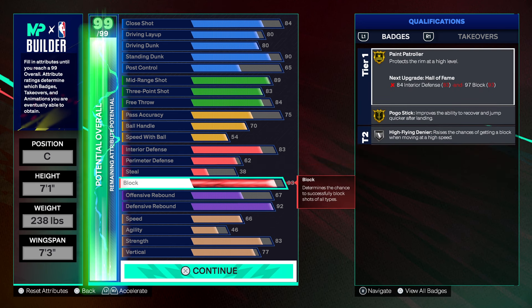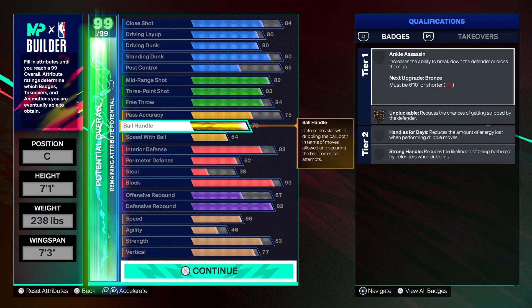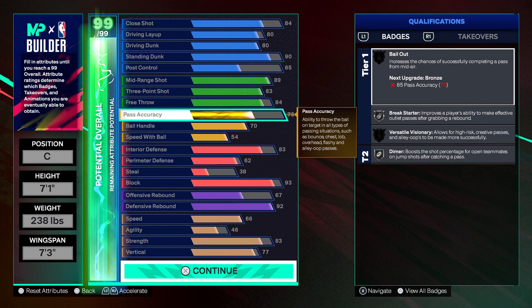We're getting a silver high flying denier on this build. Ball handle is at 70 — if you went minimum wingspan you could get a 73 ball handle, giving you six like KD cigs and anything, but you're good with 70. You don't want to go minimum wingspan anyway because to really get the Wimby effect you need some of that wingspan. But we also gotta make sure the shooting is right.